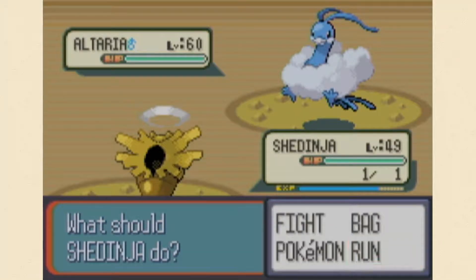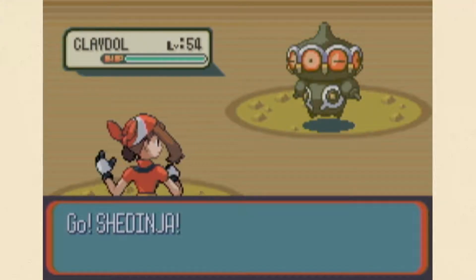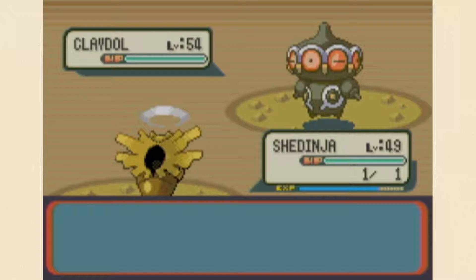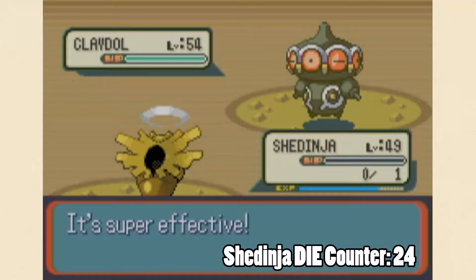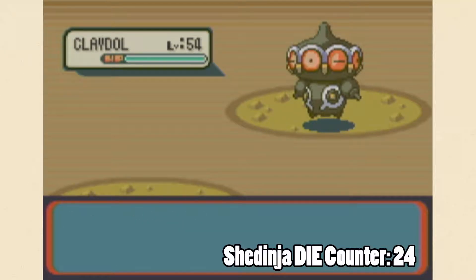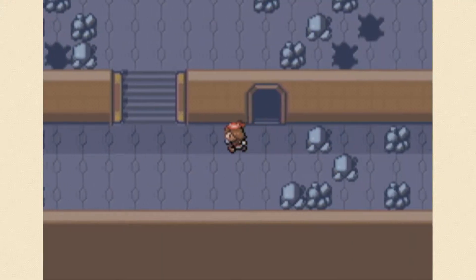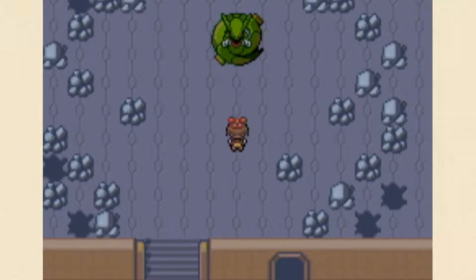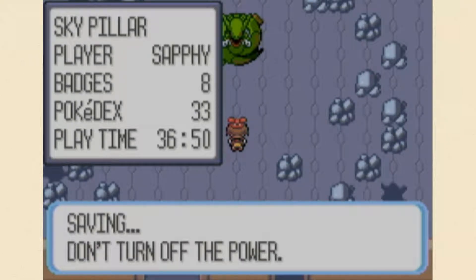Oh my god, I forgot the encounters even got this high. They ain't letting me get away that easy. This is like the place to level grind if you want to grind on encounters. I have to revive stuff now. All right, well there's the big guy himself, and you know the drill by this point - save before every single legendary encounter in the game.